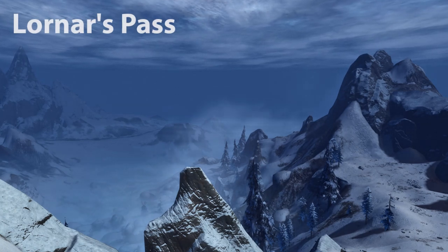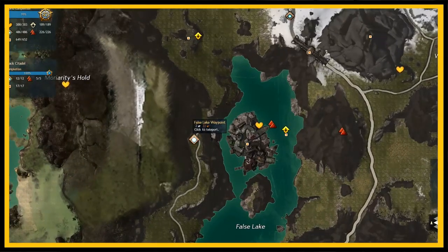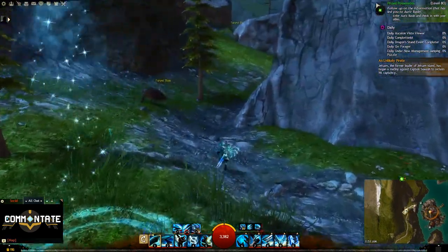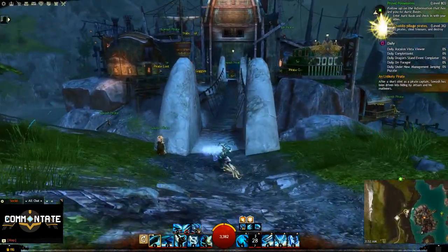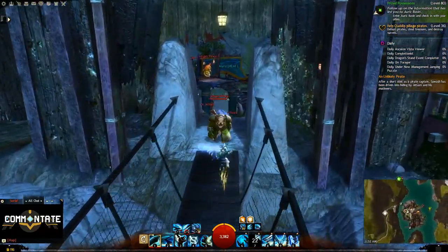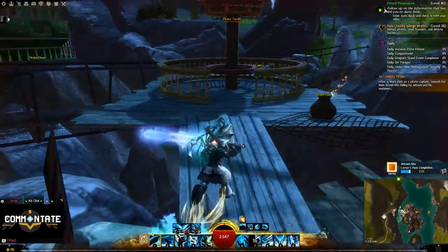Next we'll need to head to Lorinor's Pass. First we'll use the False Lake Waypoint, and we'll head north up the path for a little bit, but we're trying to get onto the island next to the waypoint. Once you use the bridge you can see the diving goggles — you're just going to need to deal with these enemies and loop around until you can get to them.